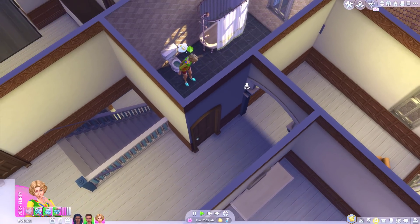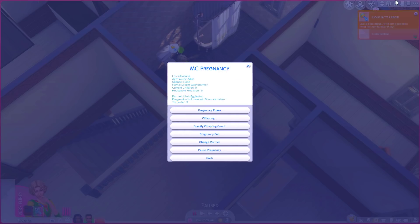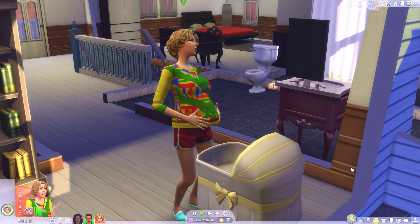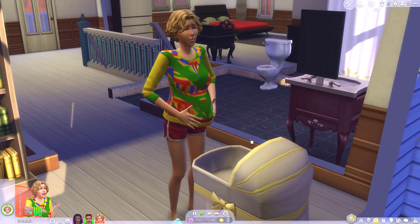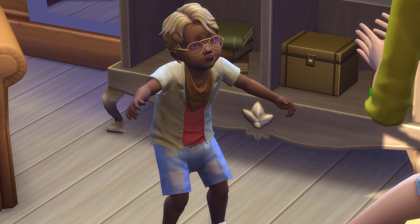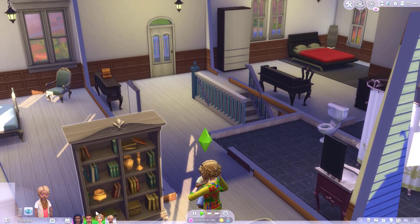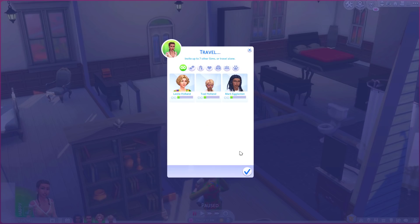I don't really see any reason to drag this on, so let's just get her in labor right away because this is not the only pregnancy that's going to happen in this house. Go and have your baby — I'm not too sure what gender she's having. We had a boy! We will call him Teal — little Teal Holland, beautiful. Age up, little Teal. They're going to be colors, by the way. Teal looks like a bit of an old soul, doesn't he — like a little mini professor. Cute!